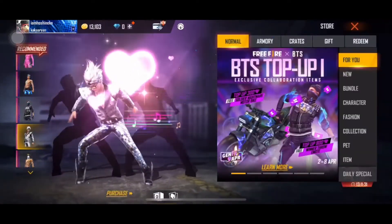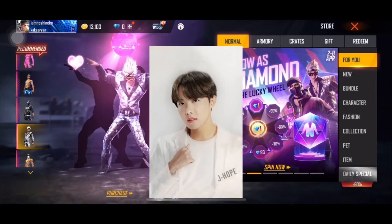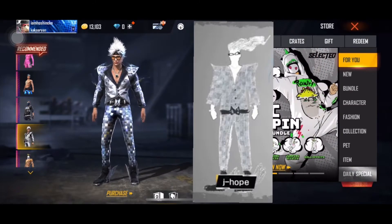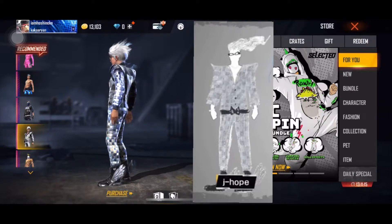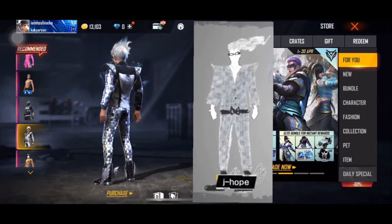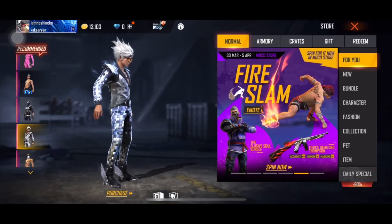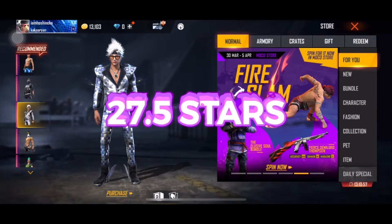Time to reveal J-Hope's concept. J-Hope explained that while gaming he noticed a lot of characters having an occupation, so he described his skin as a fashion designer — shiny and fancy. It has long hair, shoes with wings, and for the final touch, a BTS belt. The Bangtan Boys gave a total score of 27.5 stars for this design.